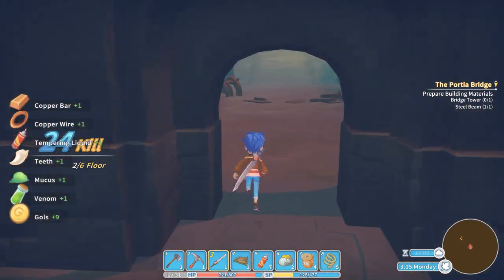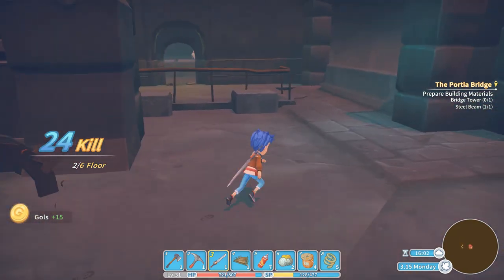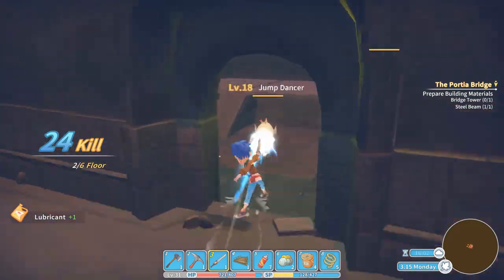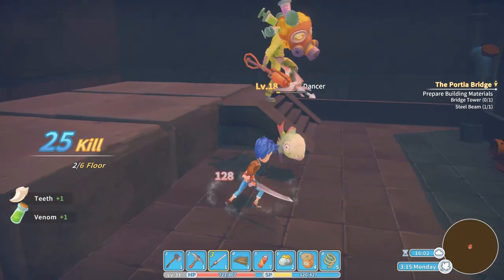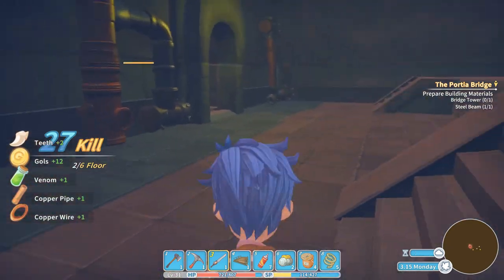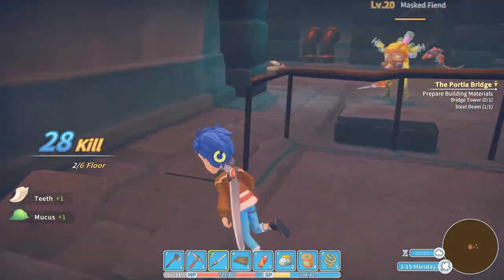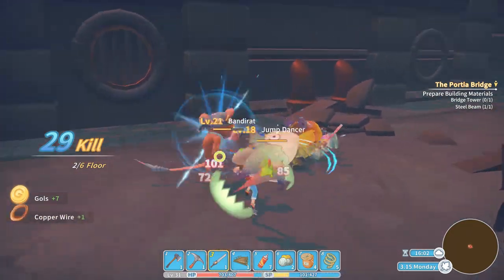Jump dancers — or fish as I like to call them — are pretty easy when you get them cornered. In the third map there are these small rooms with quite a lot of enemies that can corner you pretty easily. You don't have much space to roll, so try to pick your enemy carefully and maybe pull one out if you can, though it's quite hard in those rooms.